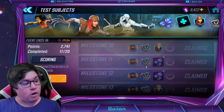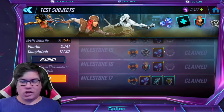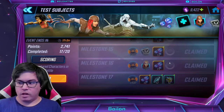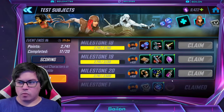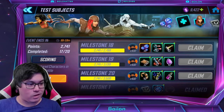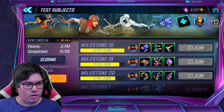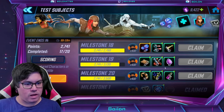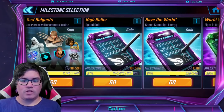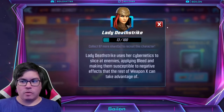The event also gives five Lady Deathstrike shards per day, so if you fully clear all milestones you'll get 50 shards over the 10 days. You'll need at least 50 more from the event store to unlock her, but as we'll see the math actually works out fine. There's also some blue stuff, orange SBCs, and teal gear — mostly mutant-related mini uniques — and I've already started buying some Lady Deathstrike shards in the store.